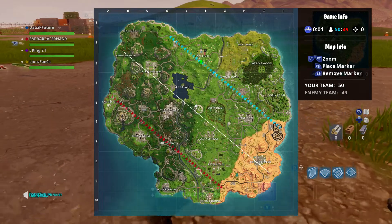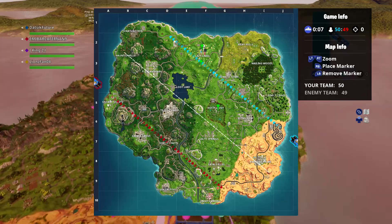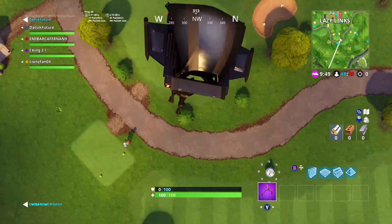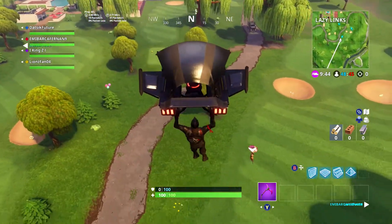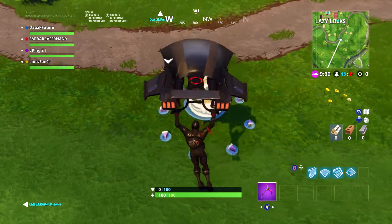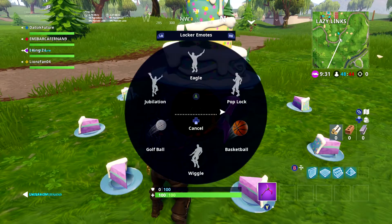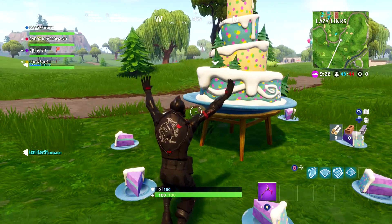Alright, we're gonna do the left side now. I'll see you at the first cake when I land. So we're dropping on the first cake here — it's kind of south of Lazy Links, by the little curve of the road. This is the first cake on the left side, which would be cake number 6. There are five on the right side and five on the left side.